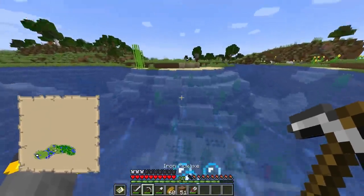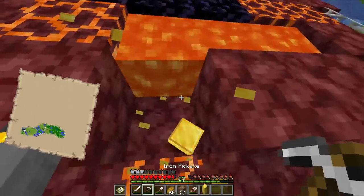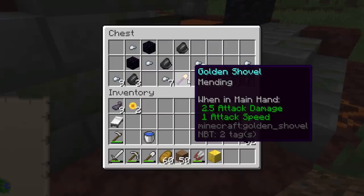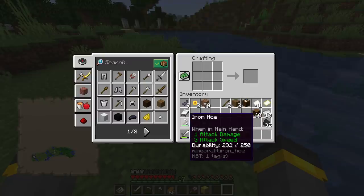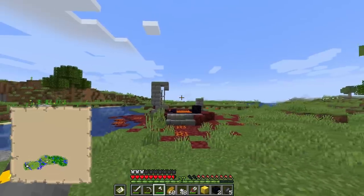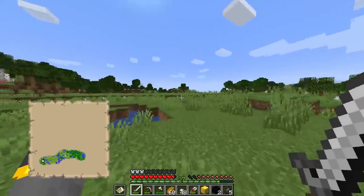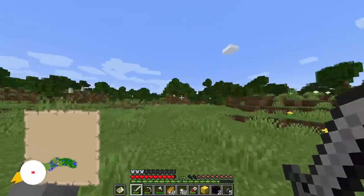Oh, it is — a ruined portal! A gold block right there, I will definitely take that. No lava, you can stay there. And the loot chest — yes, there is one. Mending — I don't know where I lost my tree axe, I have a feeling I left it back at the storage building and kept the hoe with me. Ruined portal, pretty cool. I also want to set up a big map wall at this base and color code everything with colored banners.